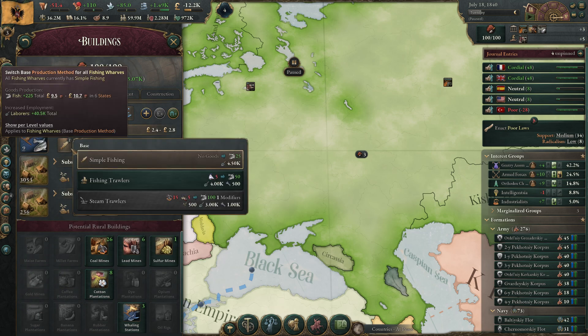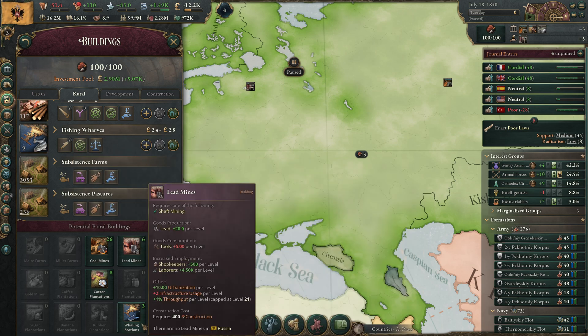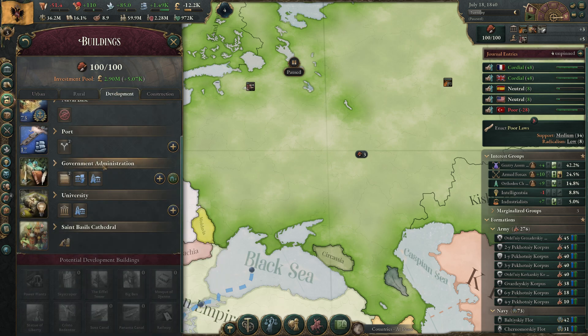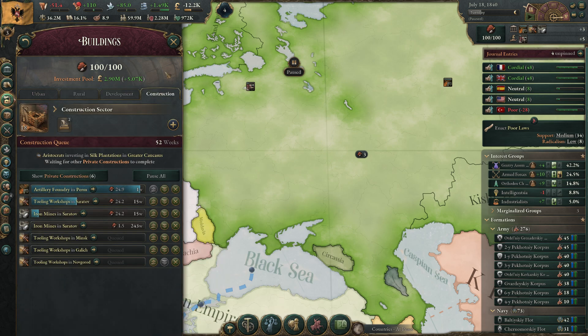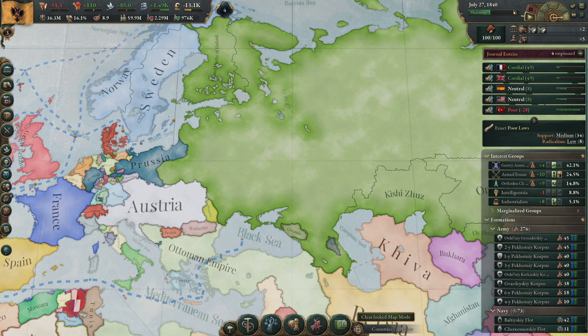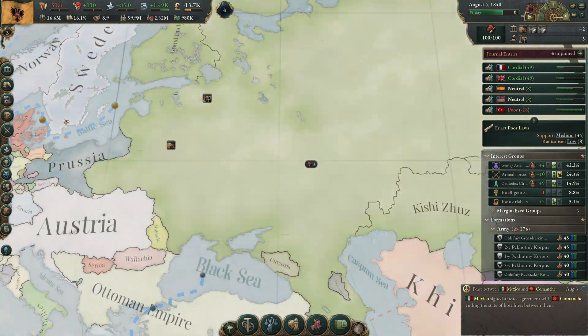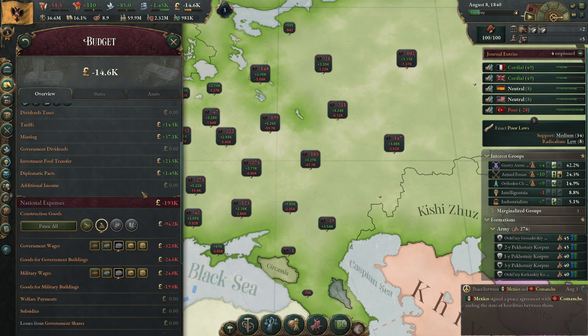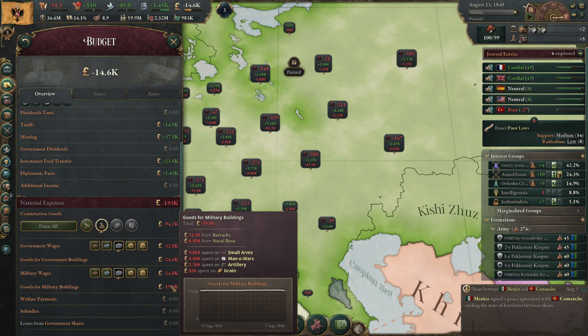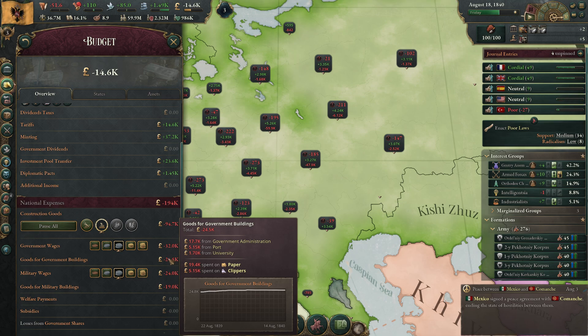We don't need more fish. We can make lead, silver, whaling, cotton, and coal mines. Everything is going fine. We still have a bit of bureaucracy. Innovation is almost at our cap — but maybe we should not spend more right now. Actually, the universities are very cheap when you look at it. We are spending a lot of paper though.